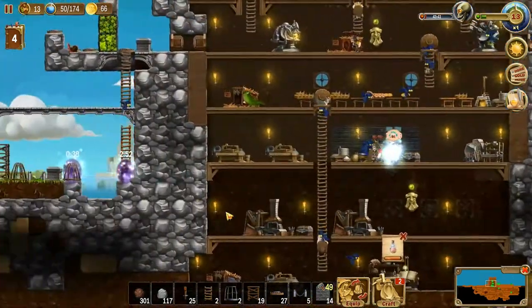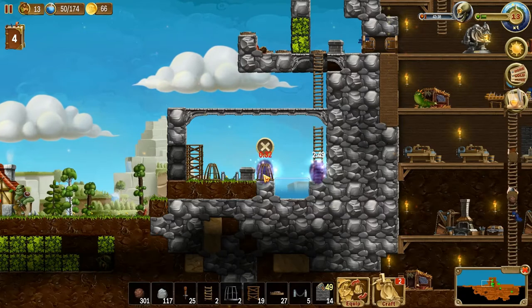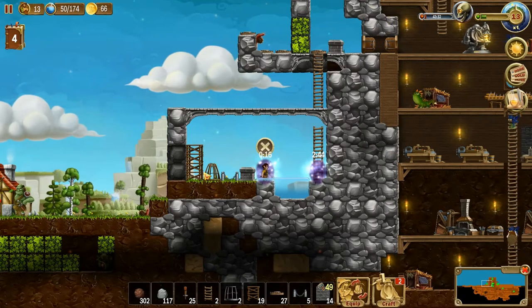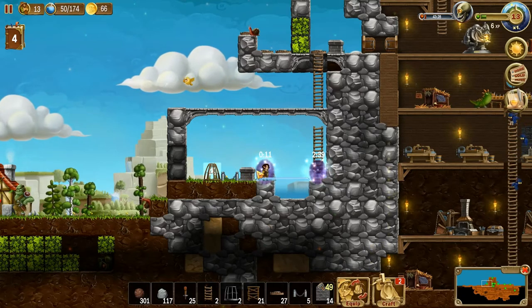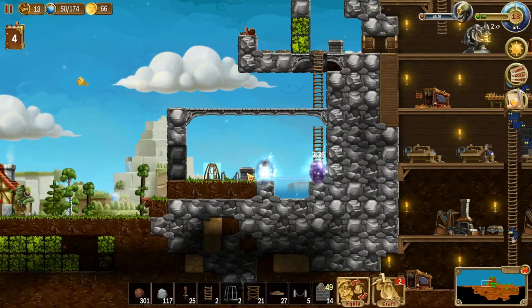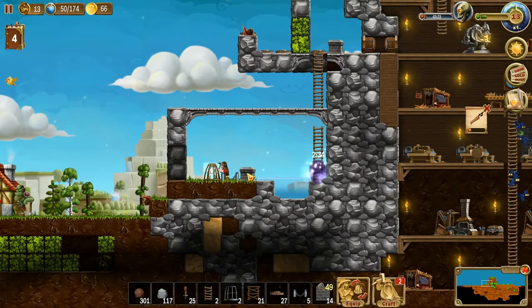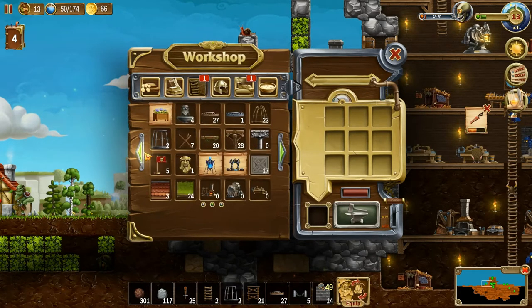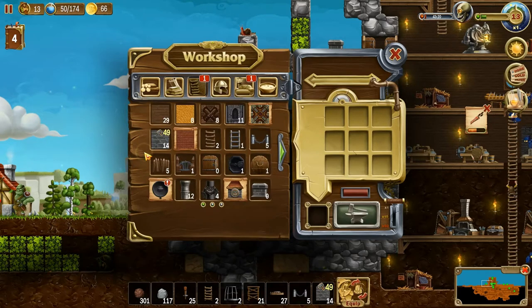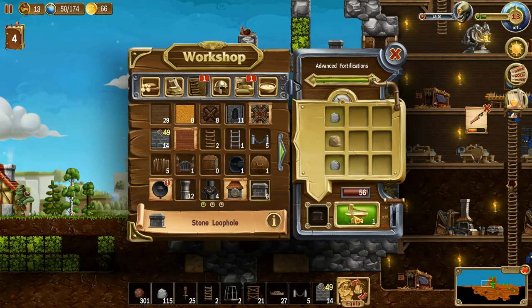We'll leave those like that — let's take this out. Get rid of that one. Let's get just stone and — what was it called? Something loop, iron loop? Stone loop — let's make a few more. We've got five of these, let's do a couple more of those steel ladders.